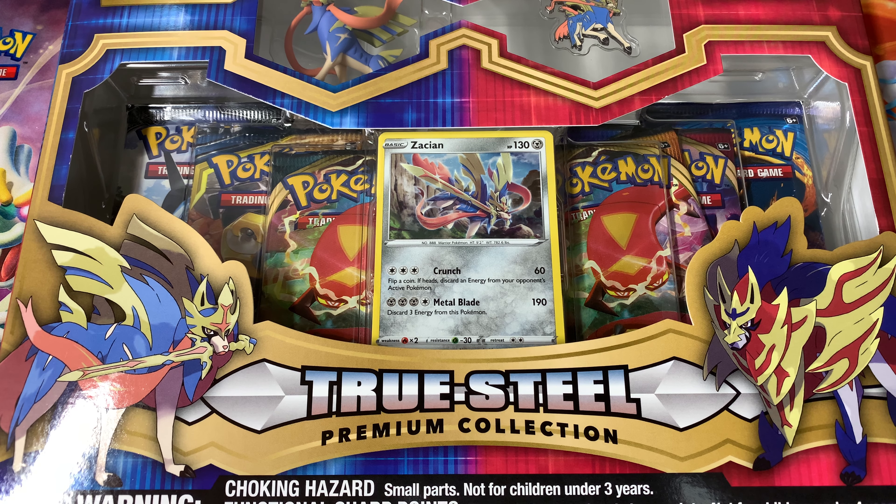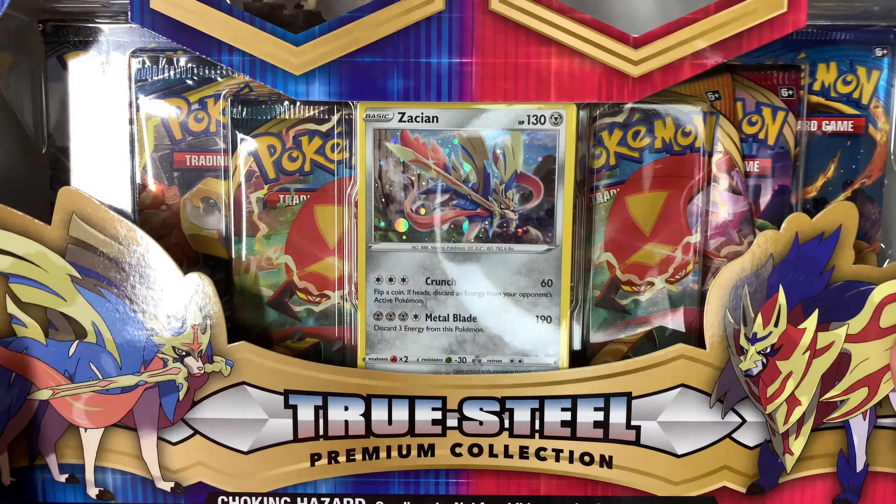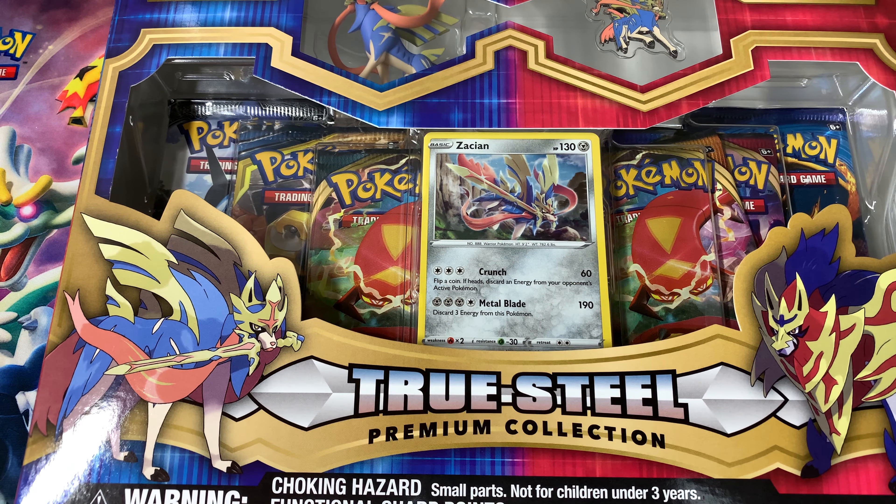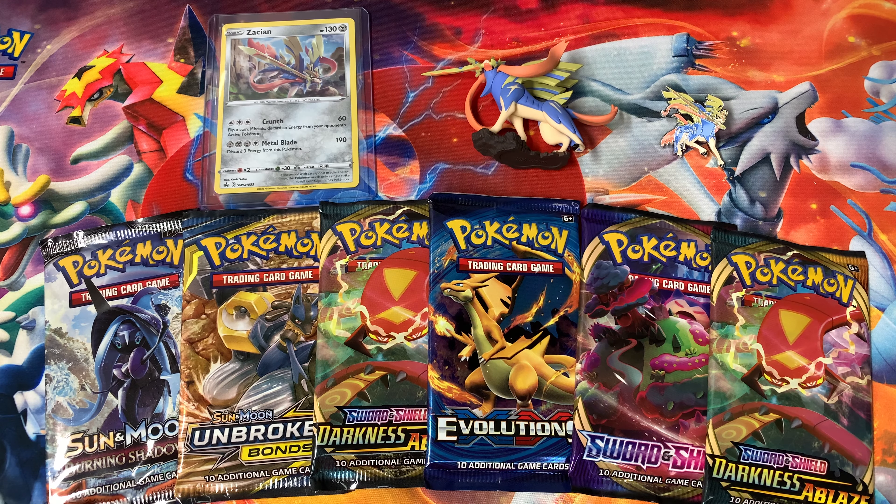What is up you guys and welcome back to my channel, my name is Pokebae and today we are going to be opening up a True Steel premium collection — not just that but it is the Zacian premium collection. The Zemma Zenta one comes with a little bit of different packs, so I will give you guys a brief look at the box and then I'm going to open it up.